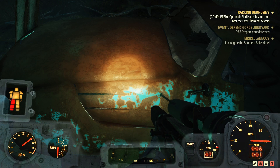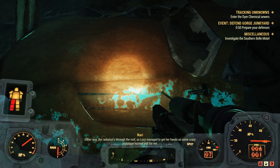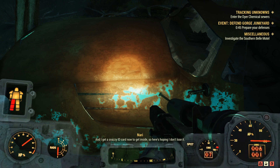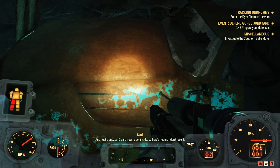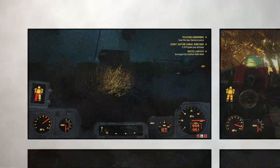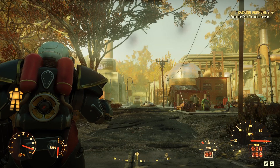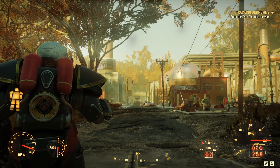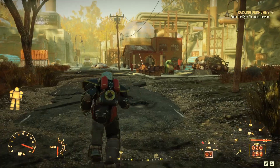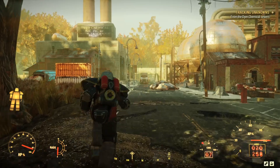We get a hazmat suit which we're going to need to enter the sewers because the radiation is intense. We also got an ID card to access the sewers — you can choose to wear the hazmat suit or not. I chose not to. Make your way to Dyer Chemical sewers. When you're here, run towards the chemical plant.